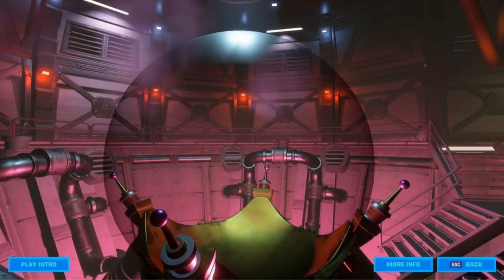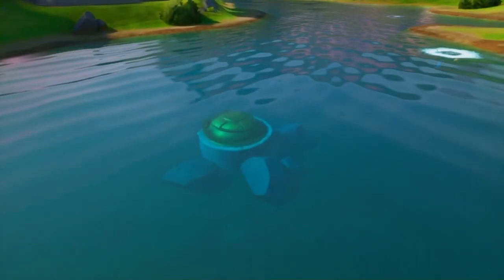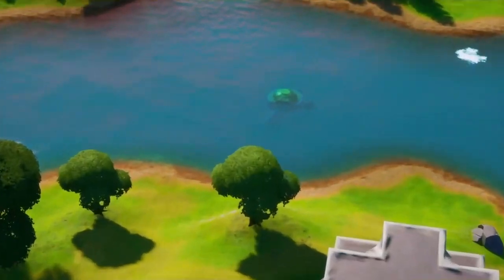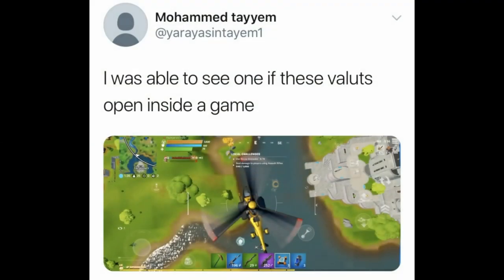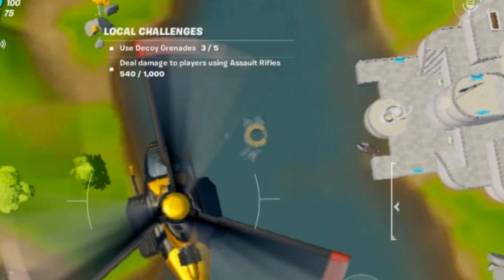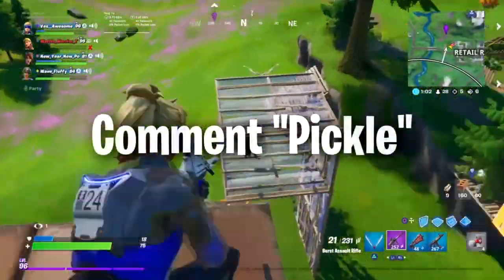In the files revealing this whole entire event, it's actually called the Doomsday event. Speaking of doomsday, in the 12.30 update last week we got these things around the Agency — five little vaults. One guy tweeted out that he was in the game gliding in a helicopter and it actually opened up for him. So that's either going to happen before the event, during the event, whatever — it's going to be insane.